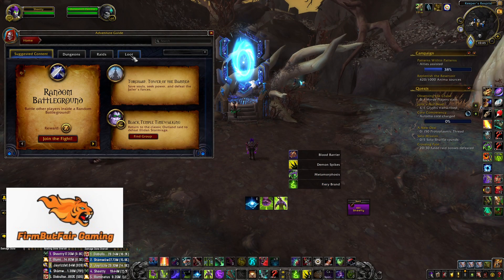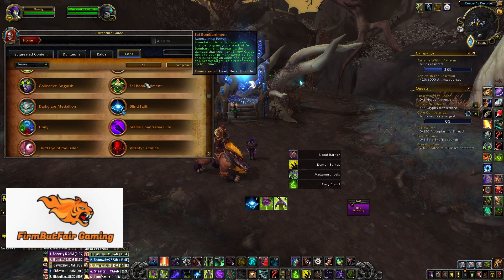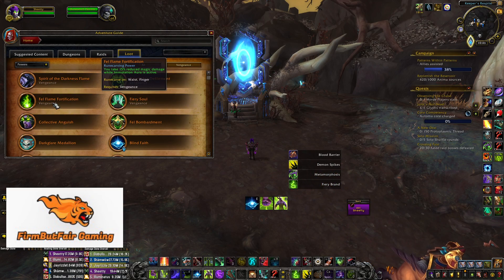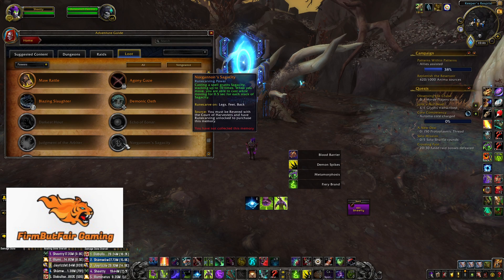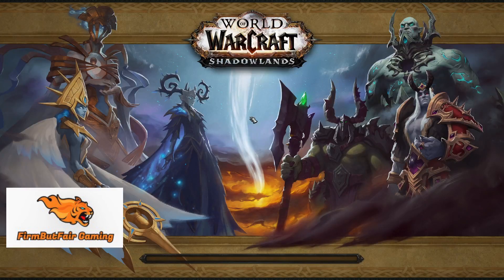Make sure you have your memory unlocked. If you need one, hover over it and it will tell you how to get it — for example, 'must be Revered with the Wild Hunt and have the Runecarver unlocked.' It will show the source location, then go do that content to obtain it.